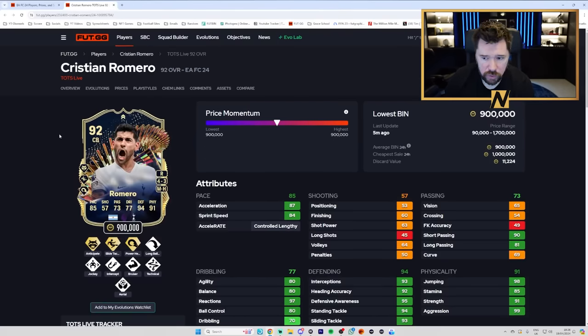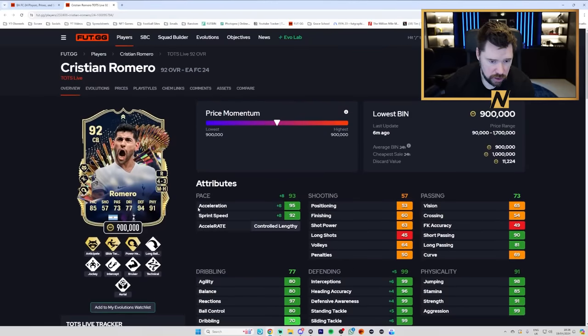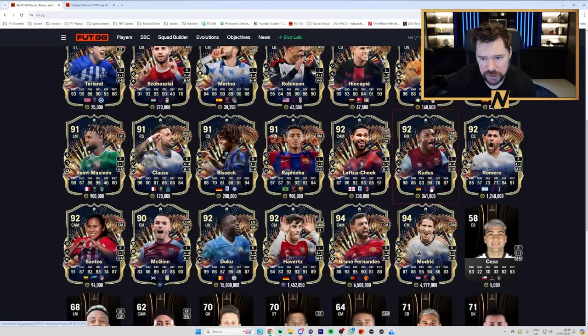Romero is 900,000 coins with Anticipate Plus, Slide Tackle Plus and Power Header Plus. Jockey, Intercept, Bruiser, Aerial, Technical and Longboard — that is an incredible, incredible set of play styles. With a shadow: banging pace, banging defending, banging physical, good passing — though low vision — good dribbling and 4-star skill moves. West Ham for Kudus — I'd still expect West Ham to get one or two of the upgrades. McGinn is the Villa player.